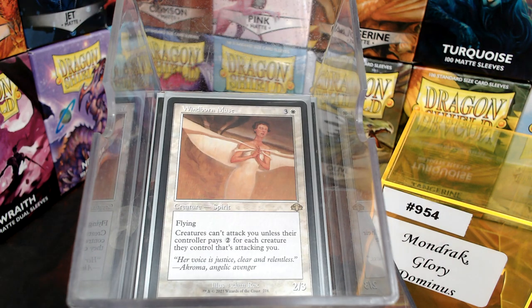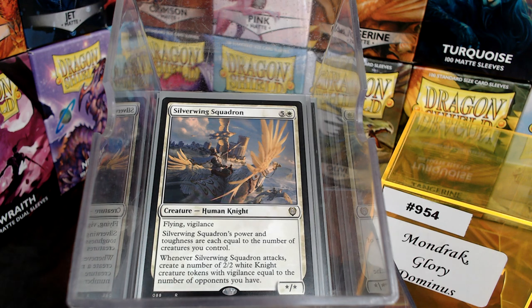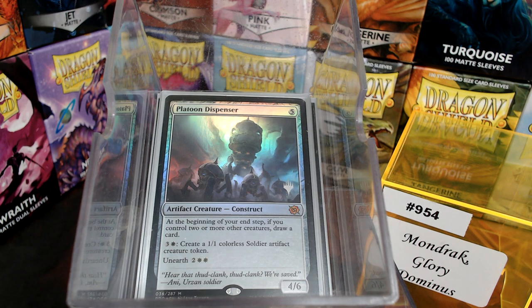We have Windborn Muse, making it harder to hit us. Silver Wing Squadron is a card that is earning a place in my heart. I know it's 6 mana, but I play a lot of big games with 6-plus players. When this thing attacks, it's getting some Knight Tokens out there. Platoon Dispenser is an honest slot — it makes some tokens, and if you control 2 or more creatures you can draw a card at your end step, so it's a white card draw.